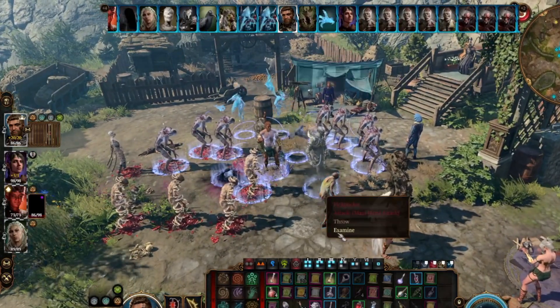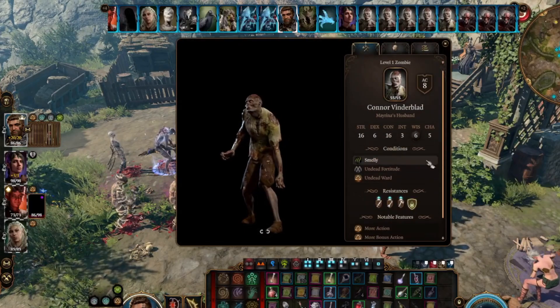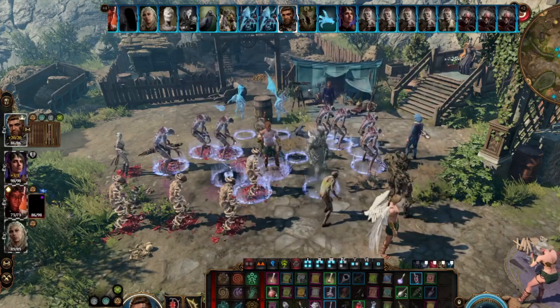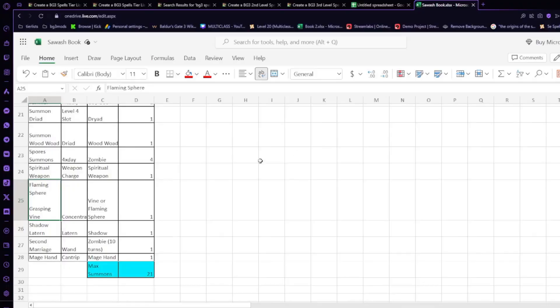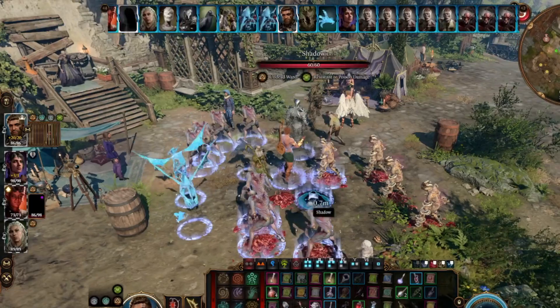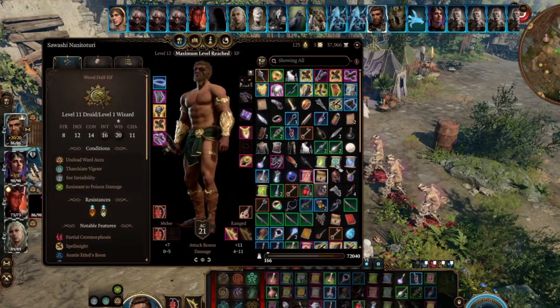Now let's use the Second Marriage — a wand you can get in Act 1 that allows you to summon an extra zombie. It's pretty weak, but it is an additional summon.